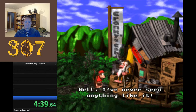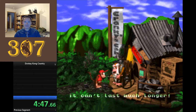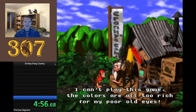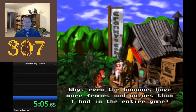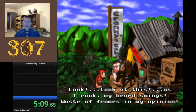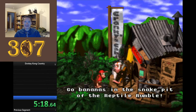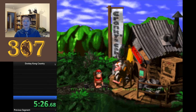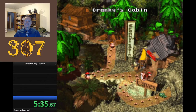Cranky says: 'I've never seen anything like it. Enjoy this demo while you can — it can't last much longer. Four shades of gray in a 2x2 character block, that's all we had. I can't play this game, the colors are all too rich for my poor old eyes. Even the bananas have more frames and colors than I had in the entire game. Look at this — as I rock, my beard swings. Waste of frames in my opinion.' You get hilarious Cranky dialogue, but every once in a while he throws in an actual tip that will help you in the game. That is Cranky's Cabin.